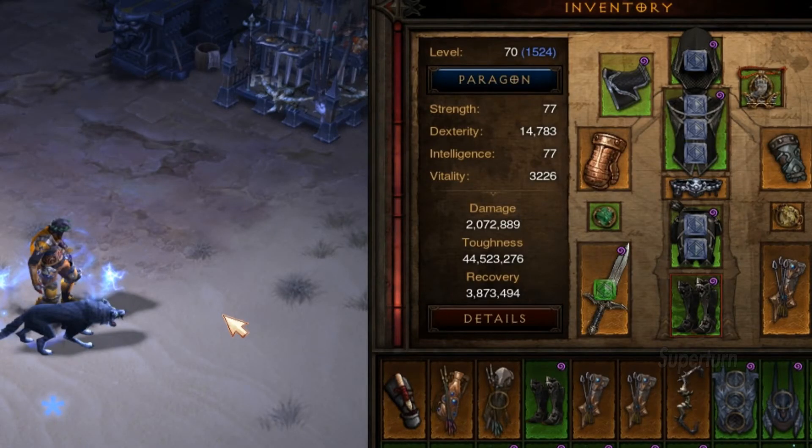Thanks to the Season 16 buff, you can interchange the Gloves for a Frostburn for more Cold Damage.